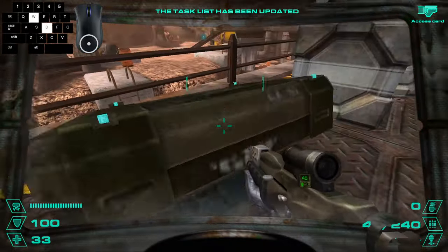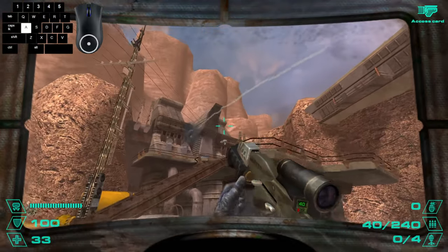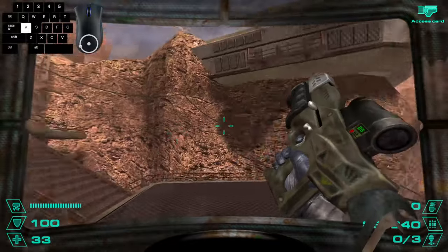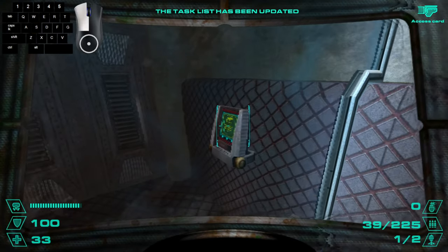You're going to want to get on top of this rail and strafe across, and then you can take out the turrets over there with your grenade launcher. Then just go up the stairs over here, and once you get over to this force field barricade, you want to try to look at the switch behind it. And when your gun goes away, you can interact with it and end out the level.